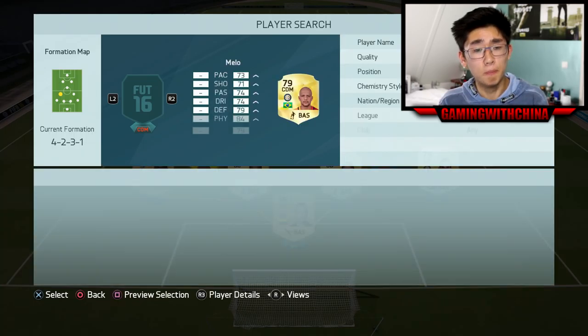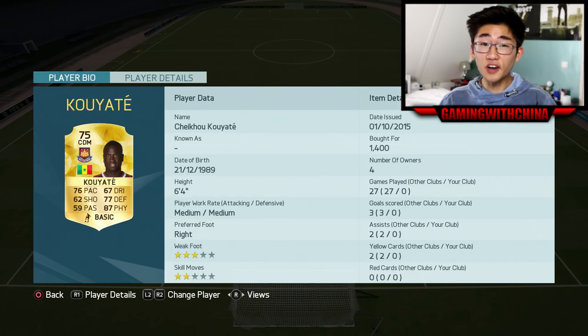Left center mid — the beast — Kuya Tate. I absolutely love him. He has one of the best CDM stats in the game for his price. For only 1.4k: 76 pace, 77 defending and 87 physical. I just love playing with this guy, and he also links up well with Papasuare and Reid.